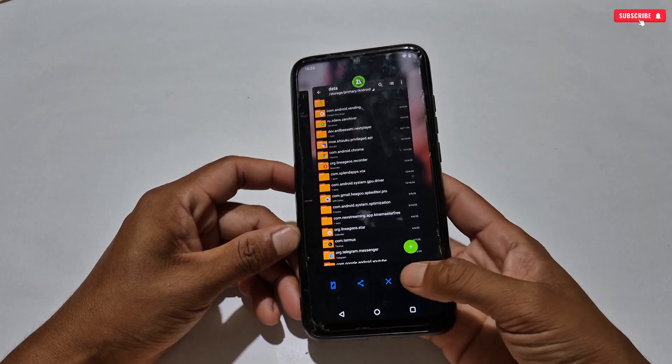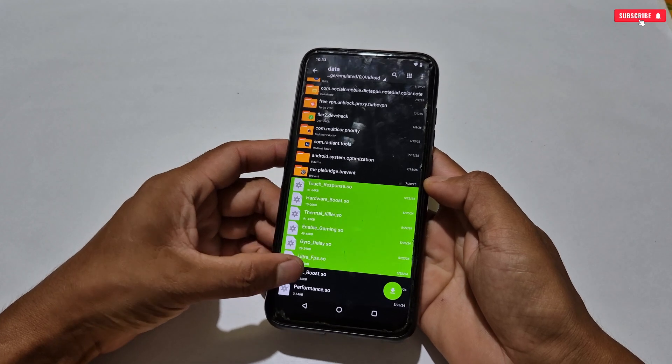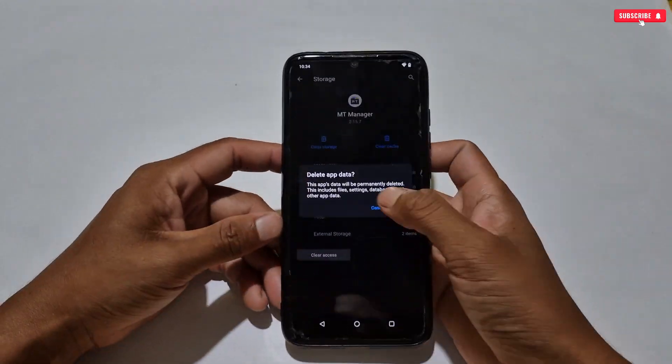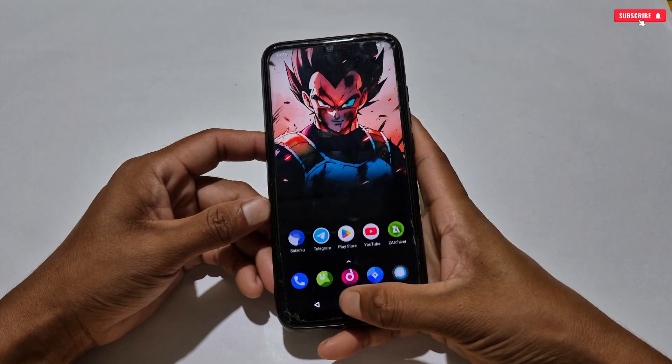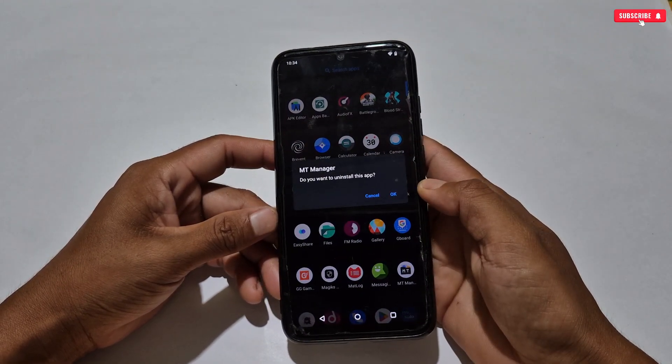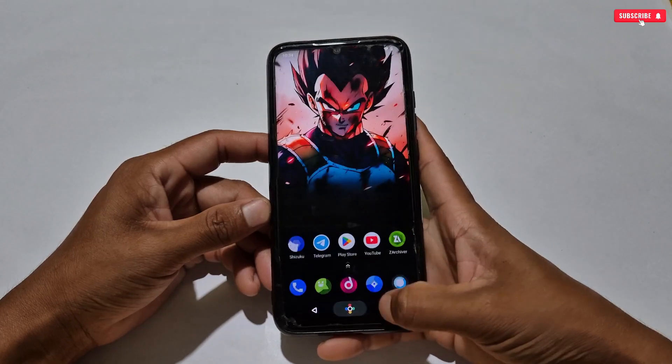Now let me show you how to remove these files from your phone if they don't work. First, delete the system tweaks you applied in the Data folder. Second, go to app info of the MT Manager application and clear the data, or you can uninstall the app from your phone. After doing all these steps, restart your phone — your phone will return to normal mode.